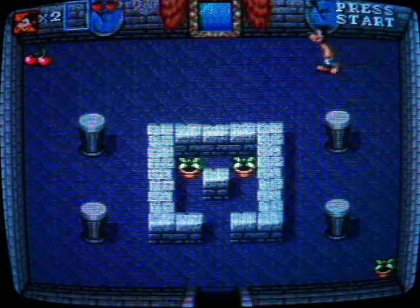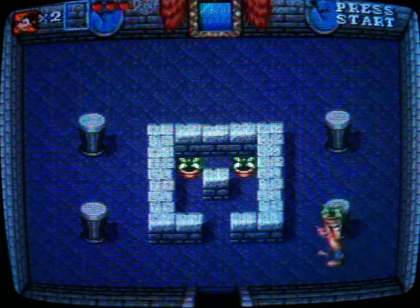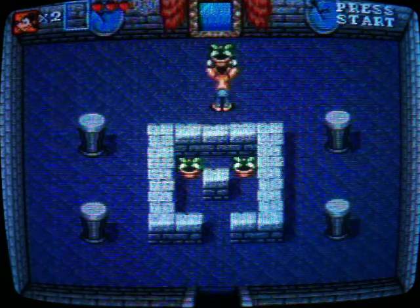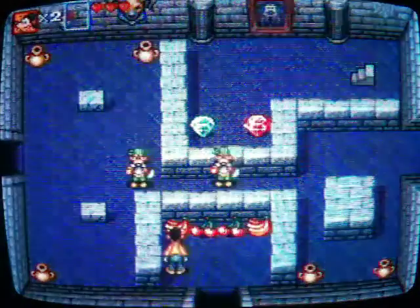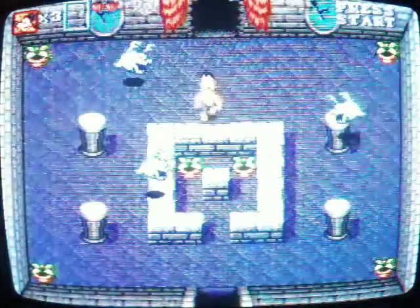The treasures and fruit that are on the screen depend on how much health you already have. If you have like nine lives, you're not going to get any treasures or fruit. But if you only have two or three, you're going to get a bunch. This is how you get these fruits — you break that glass. I like that little secret in the game.